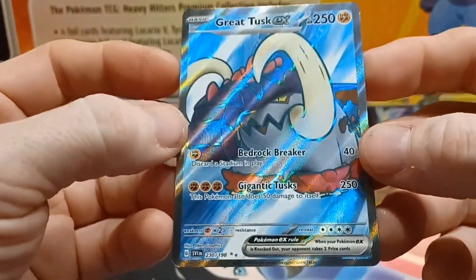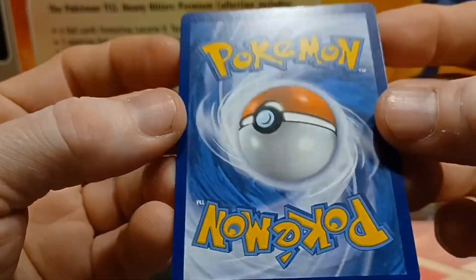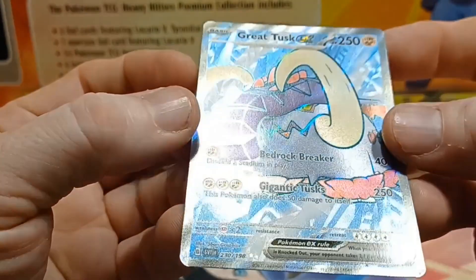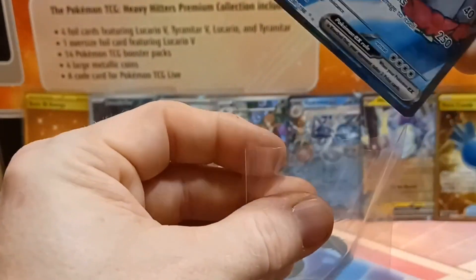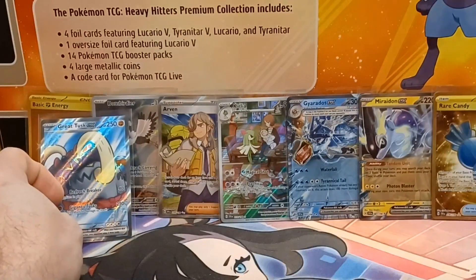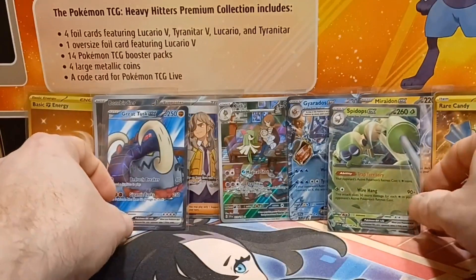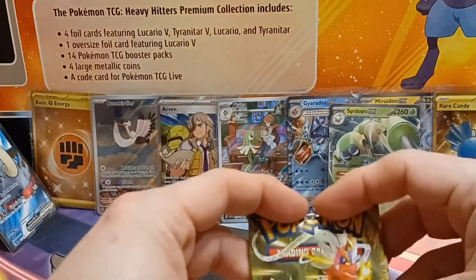Hopefully there's no ding in this one like that Arvin. Let's look at this real quick — not that I'm going to get any of these cards graded, but it's nice to have good quality cards. You don't want to pull cards that are damaged — nobody wants that. Here is Great Tusk. I just realized my cards are going off camera so let me get things back in frame. We've got one more pack.